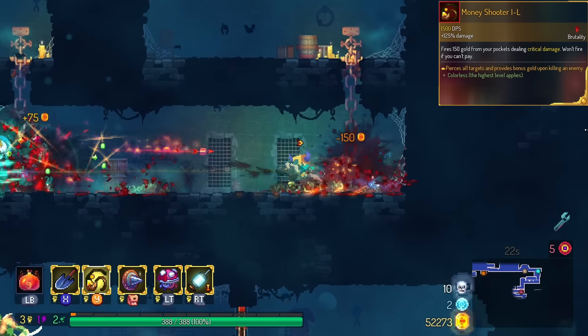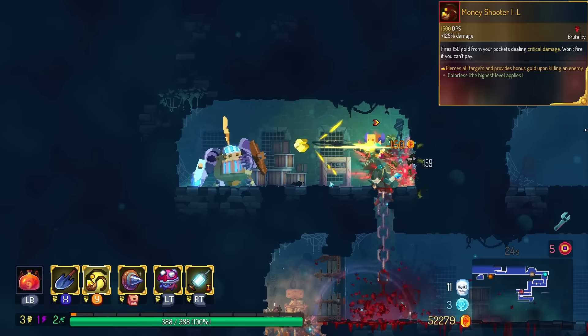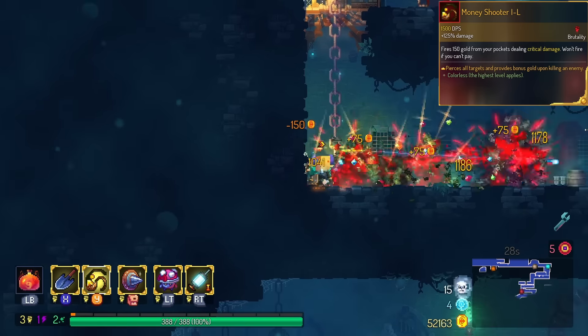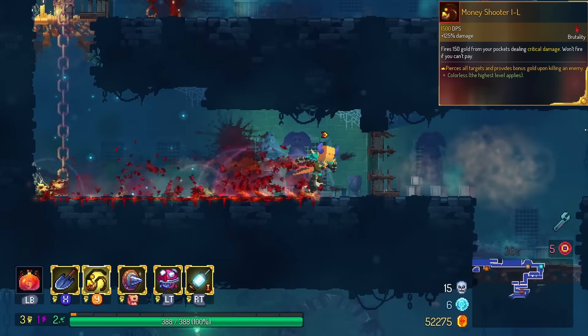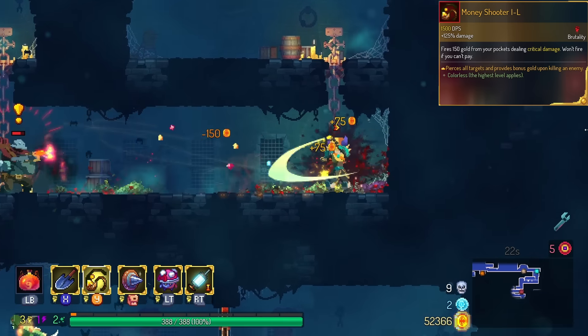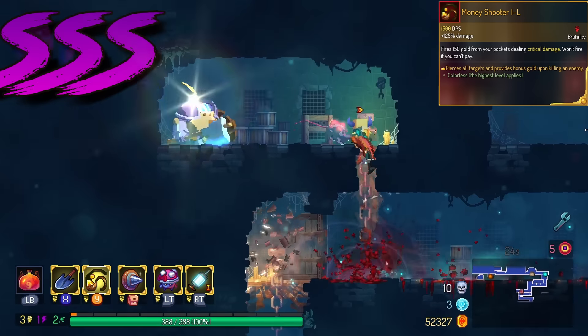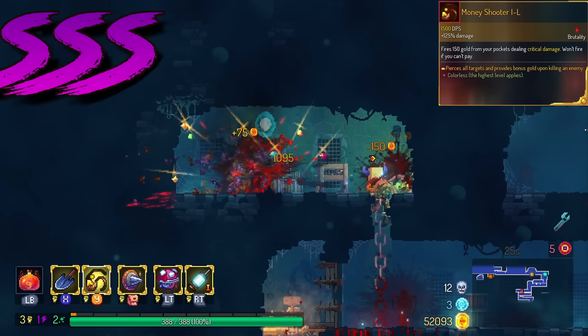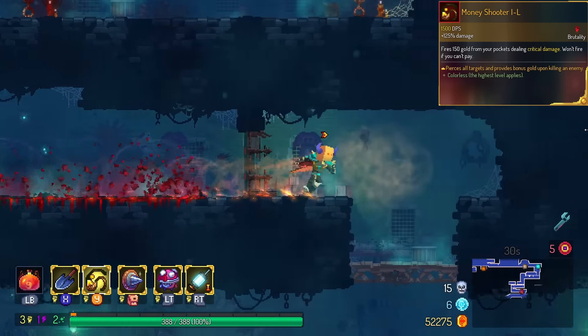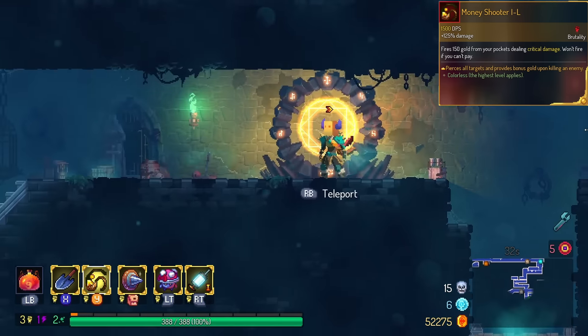Money Shooter got a little bit of a change — it now gives you $75 on every kill. Even though this is technically a nerf from getting a full refund, we're gonna put this in the triple S because it's still extremely strong if you can kill more than one monster at a time. Even if you don't kill the monster, you only lost 50% of your money. If you see this thing, definitely use it for the rest of the run.